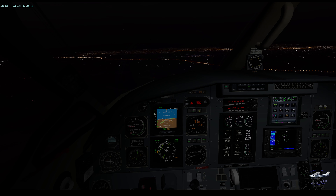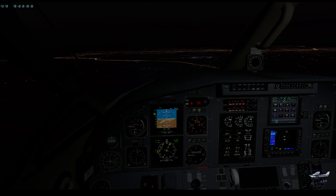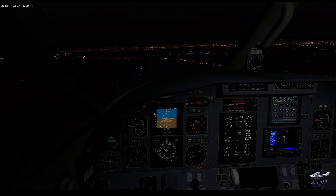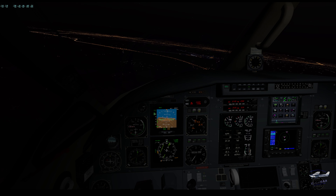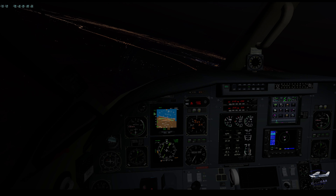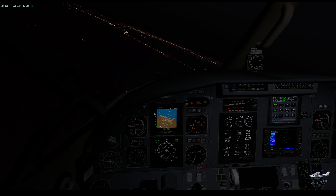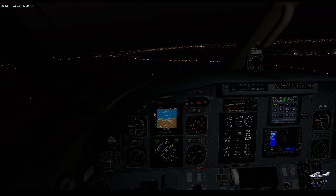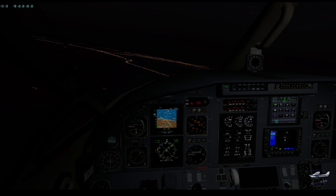We can turn downwind any time now, so let's make our downwind turn. Actually, no — runway 31 is going to be the other end. I had it wrong. We could do a right base, but we won't be stable. So let's do a circle to land here.